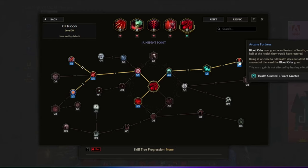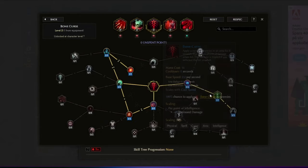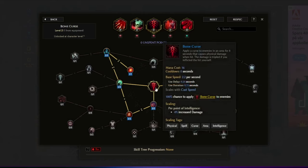With Hematology we get 5 more health per intelligence, and Arcane Fortress makes the blood orbs grant us ward instead of health — equal to half of what they would have restored. With the current setup we get around 120 ward each time. Bone Curse is another skill we're using, and we went with the aura version, which drains mana per second. I'm not sure how fast the mana will drain from this combined with Ghost Flame, but the idea is to keep it up at the same time.